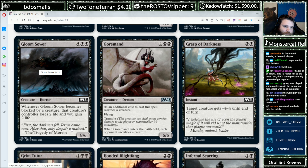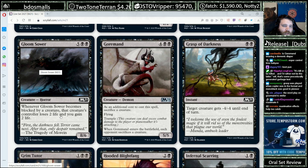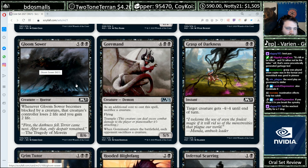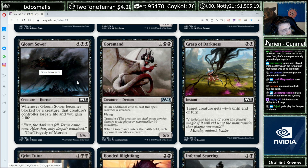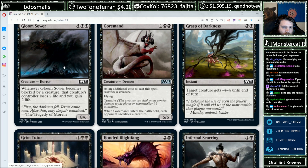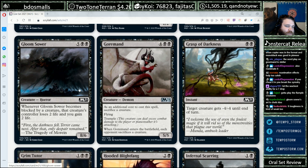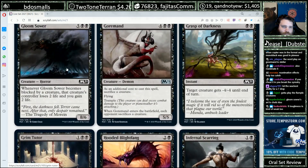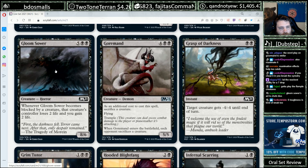Bloomsower, seven mana for an 8/6. When it becomes blocked by a creature, that creature's controller loses two life and you gain two life. This is the sort of card that doesn't appeal to me because it's so much mana and it doesn't have any inherent value — once you finally play it, the opponent can just kill it. On the other hand, if you can ramp into it in limited, an 8/6 is pretty huge and it also drains. I could see it in Black-Green ramp. I'm not going to play this very often — I'll probably lose to it at some point, though.